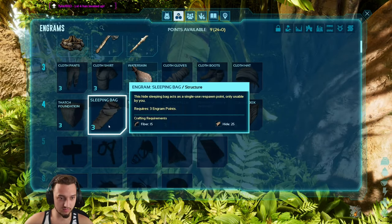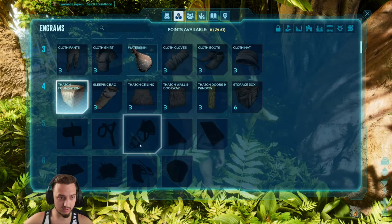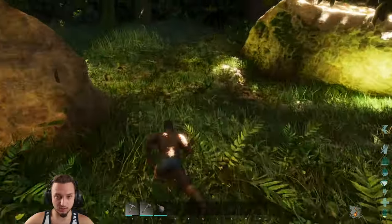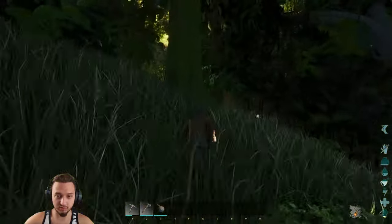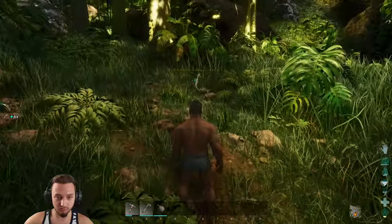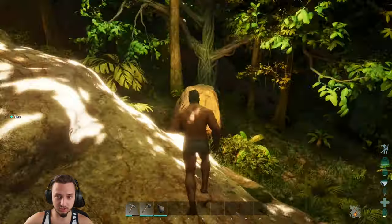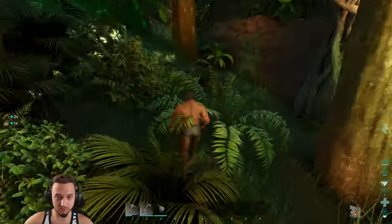Grab some resources here. Look at the new thatch stuff. We got a sleeping bag and storage box. I guess we'll need some of this stuff. Wall, ceiling, and a door. What I'd like to see is a Rust-style building — basically a building plan with everything laid out for you. That would be really nice, then just take resources from your inventory and be able to shape them around whatever you need, instead of having to craft each individual piece and blow it up when you're swapping it out.